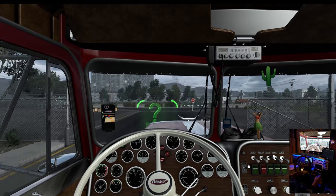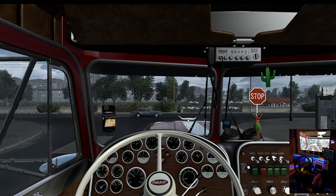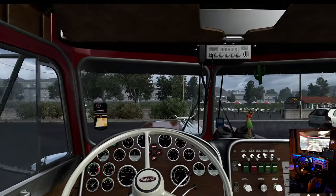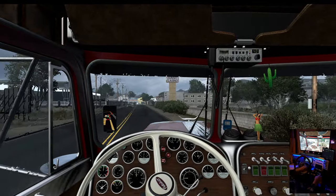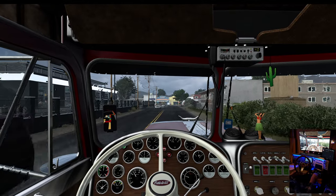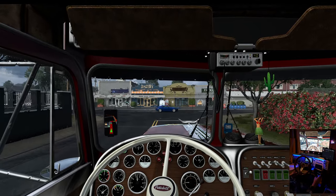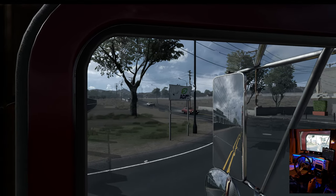I'm seriously considering getting Penga's 389 just to check it out. I guess I'll look at a few videos on it first and see what I think. I like his trailers — he does pretty good trailers. I'd like to put a skin on his Mack Step Deck. I can't remember what it's called now, but I've had it for a long time and just never done anything with it because I guess I'm spoiled for choices. I've got so much stuff that I just never know which way to jump.